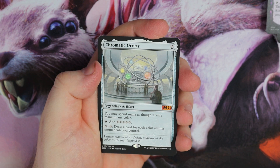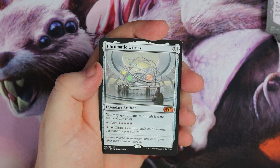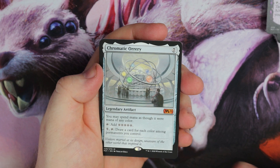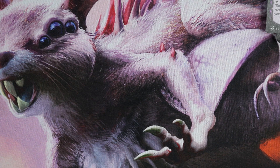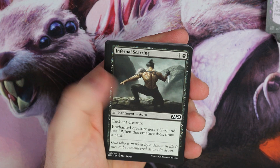And we get Chromatic Orrery — I thought that was going to be Ugin, I got really excited. But this could be a cool fun card for EDH — spend mana as though it's mana of any colour, tap for five, and draw a card for each colour among permanents you control. Very sweet pull — straight to my EDH decks. Even though it's seven mana, I think for EDH and Commander that is going to see play.